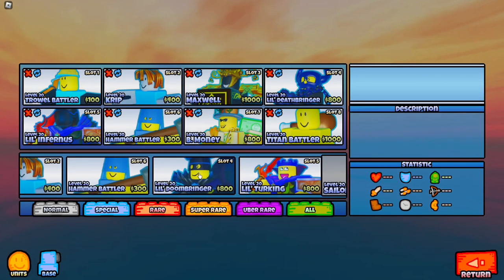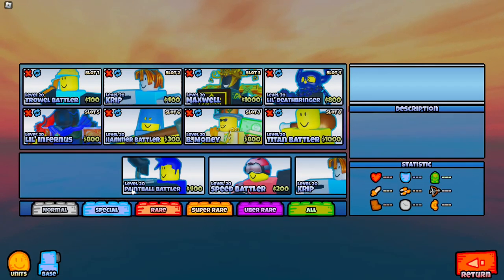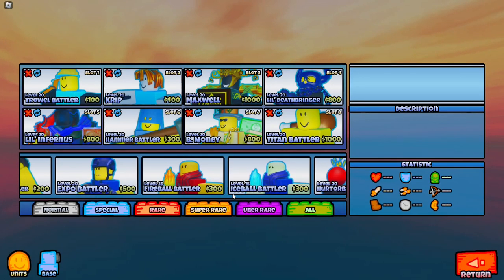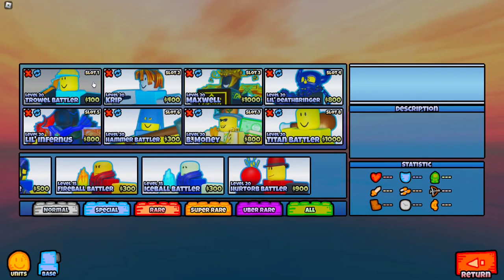Do I have my switch units? Is there anything else? I might use a little turkey unit. Should I switch to a healing unit? I kind of want that one.